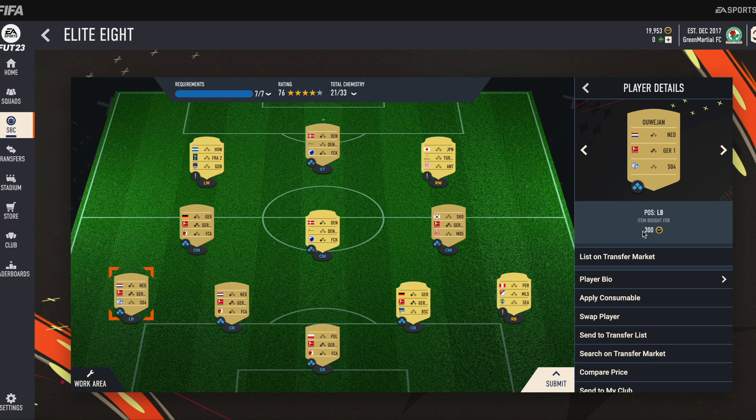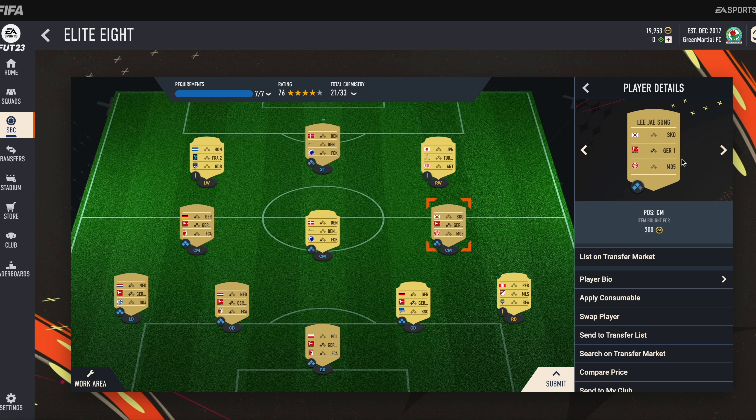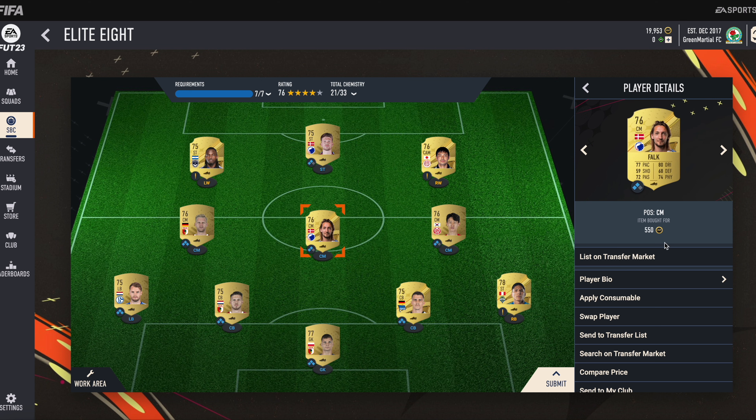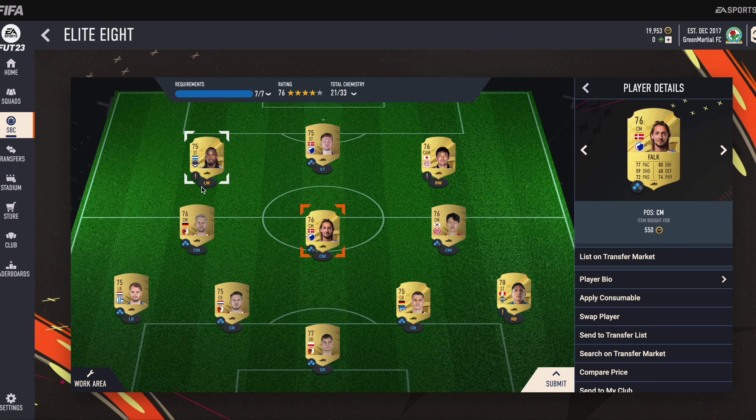He is also very cheap. Then at centre midfield, we have Lee Jang-Sung. He is from the German Bundesliga again and his club name is Mainz. We have another CM, Falk. He is from the Danish league and his club name is Copenhagen. He is also very cheap, at 550 coins.